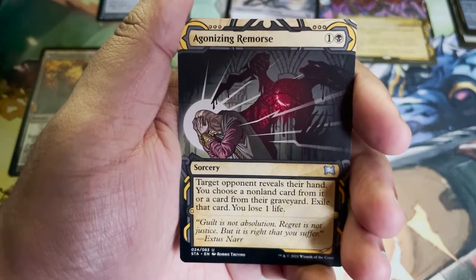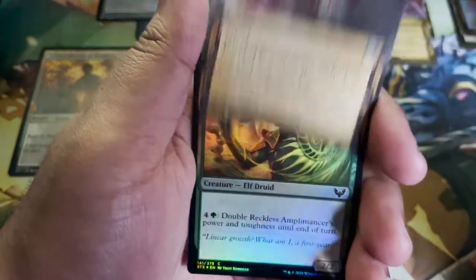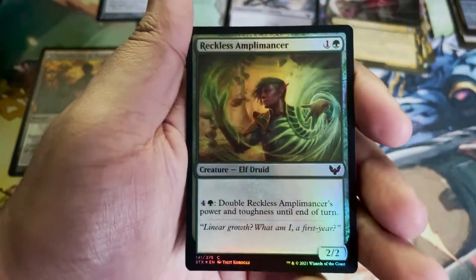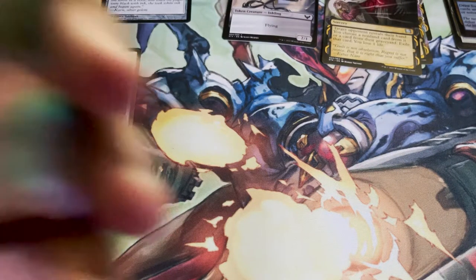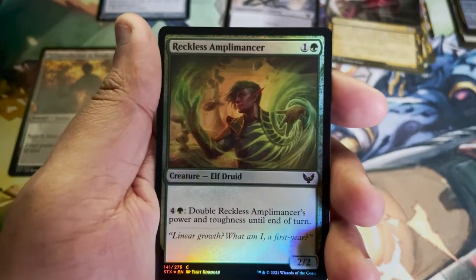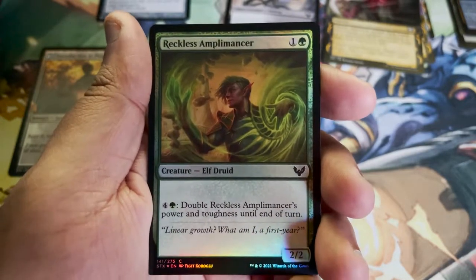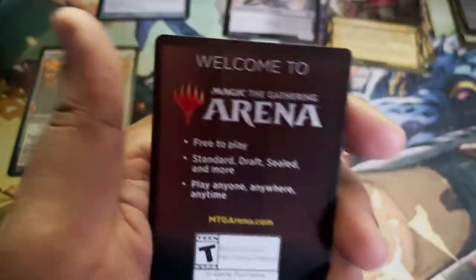Agonizing Remorse for our Mystical Archive card. And Reckless Amplomancer — the foil is almost overwhelming here, you have to look at it at a good angle. Double Reckless Amplomancer's power and toughness until end of turn. 'Linear growth? What am I, a first year?' All right, we've got some cocky students at this school.